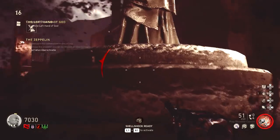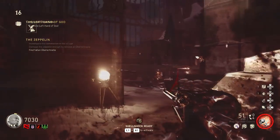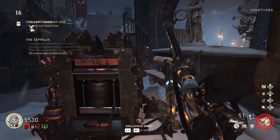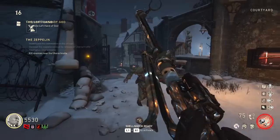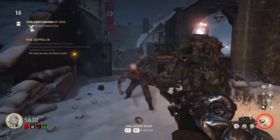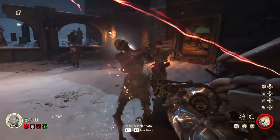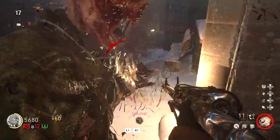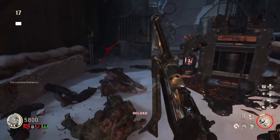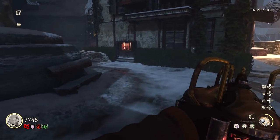Once destroyed, the zeppelin drops a power transformer somewhere on the map. Find it — it's always in the village, never anywhere else. Kill zombies next to it to power it up, and once it's powered up it'll drop a battery. I recommend waiting until there's about one or two zombies left before picking the battery up.